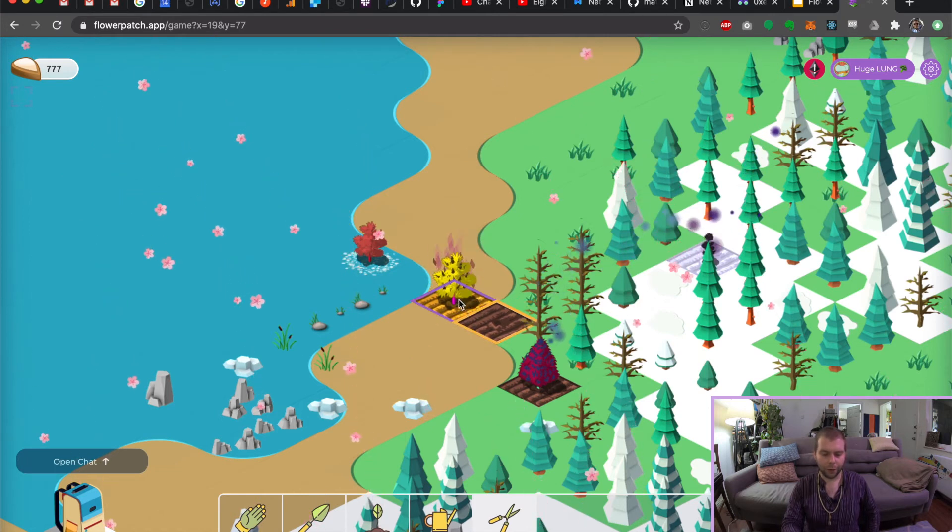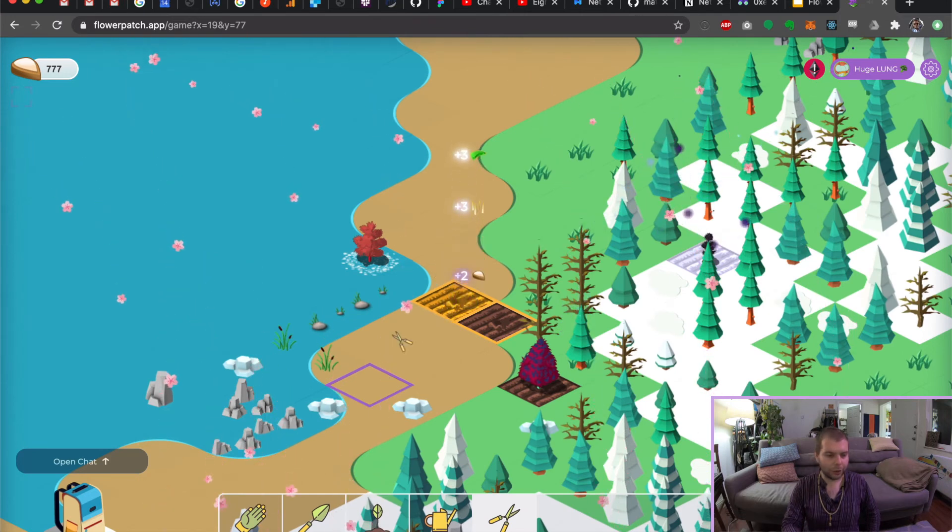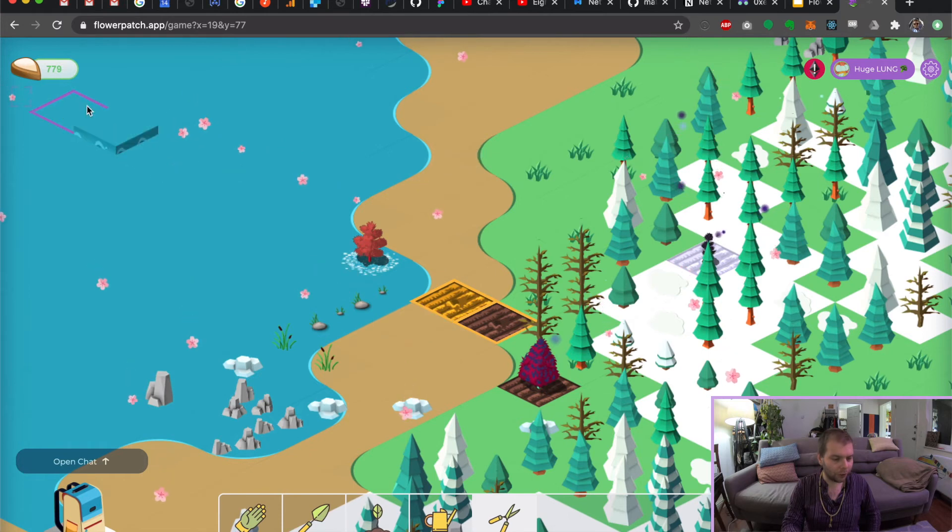Let's harvest this other one over here. I got some hemp, some crystals, and you can see at the end I got two seeds. So now our seed total goes up to 779 on the top left.